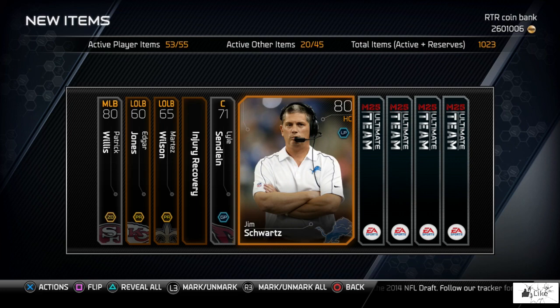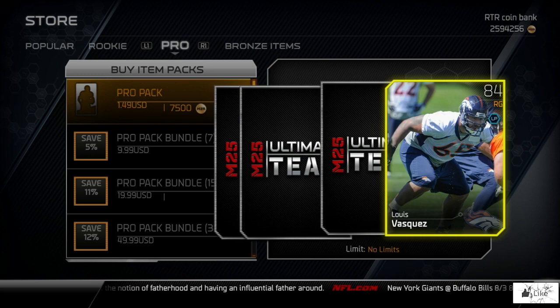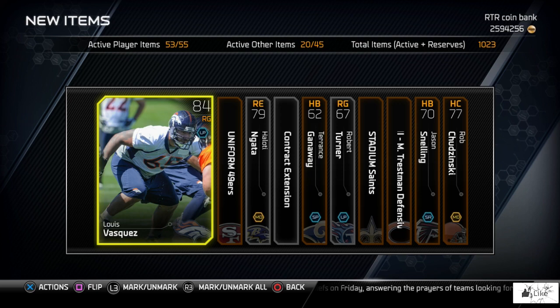Let's see what we're gonna get in these packs. We get Carrie Williams in pack number one. We're just going to sit back and cruise through some of them. We are currently in the middle of the Most Feared cards being morphed into their 99 forms, and we end up getting a Lewis Vazquez. Then we pull Haloti Ngata and Robert Turner, so not too much in that pack.